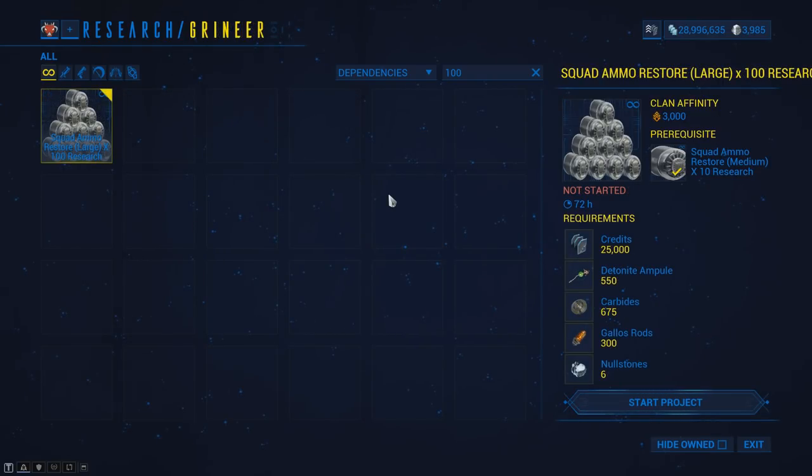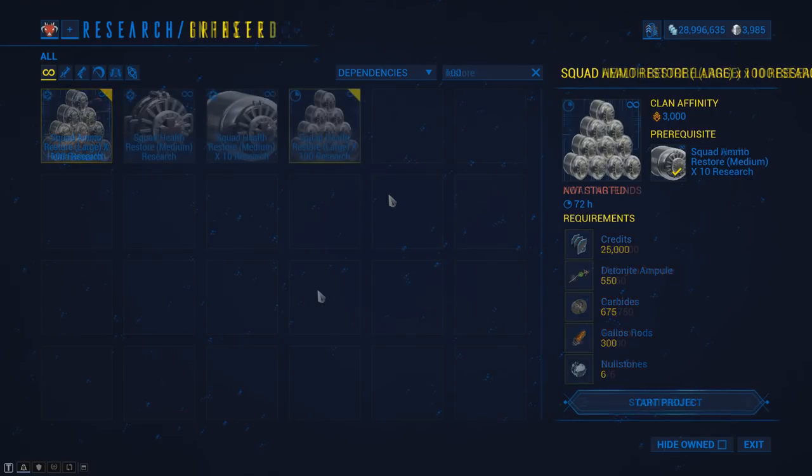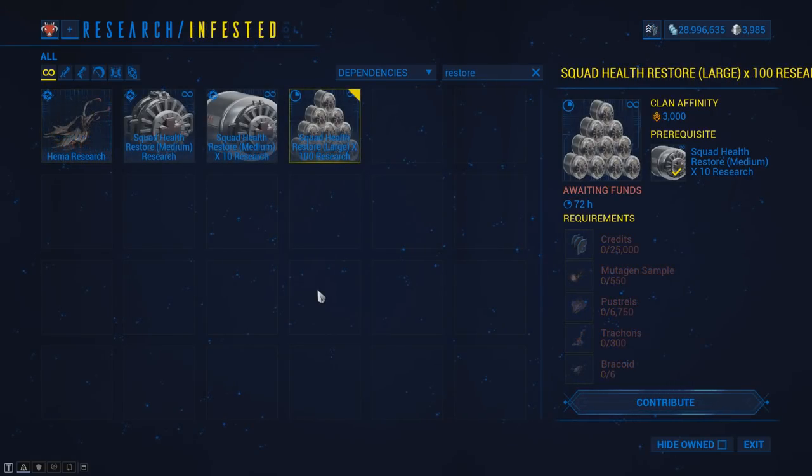The Ammo Restore can be found in the Chem Lab and will cost you 25,000 credits, 550 Detonite Ampule, 675 Carbides, 300 Gallos Rods, and 6 Nullstones. The Health Restores can be found in the Bio Lab and will cost you 25,000 credits, 550 Mutagen Samples, 6,750 Pustrels, 300 Trachons, and 6 Bracoid. Those resources will scale upwards based on your clan tier.